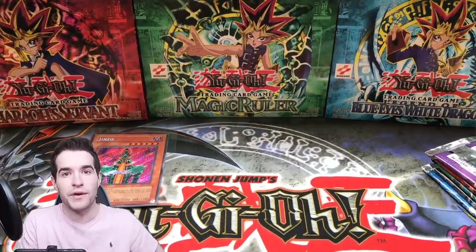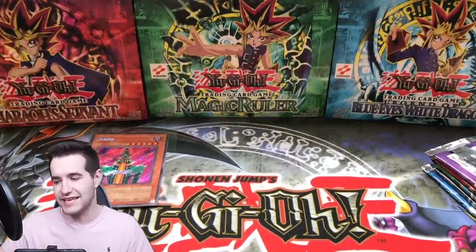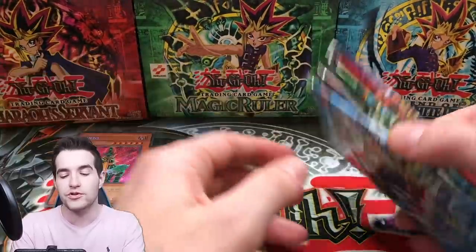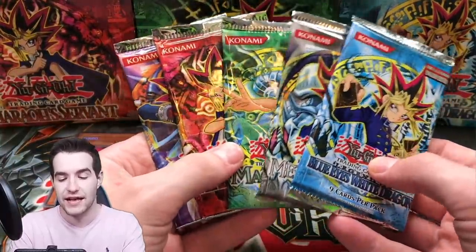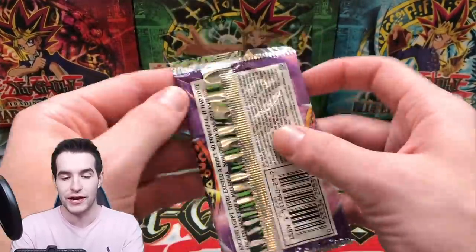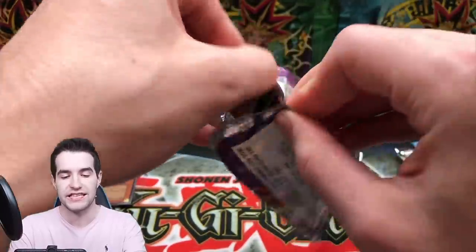That is definitely the best promo we've had out of these six. By the way, we do have one more 10 opening — it's the Blue Eyes White Dragon, that's the last 10. That's going to be awesome, so make sure you guys stay tuned for that and go ahead and subscribe if you're not already — we can hit 60,000. So we have five packs, already an amazing promo. Labyrinth of Nightmare has been incredible for us so far.